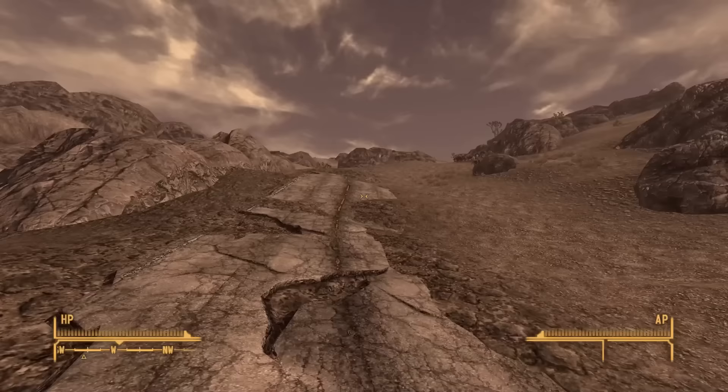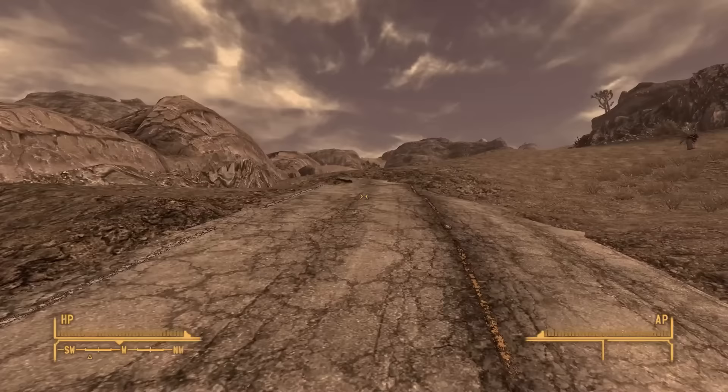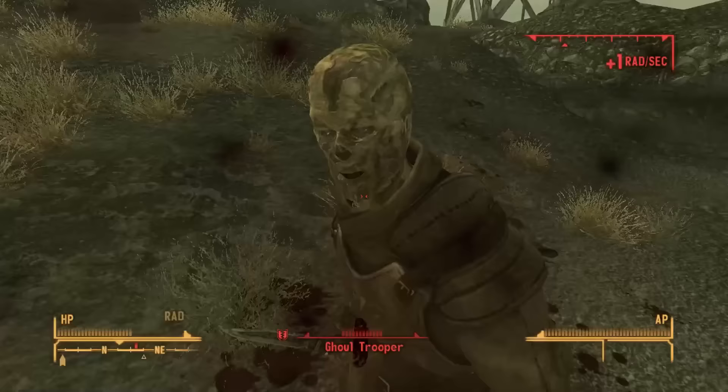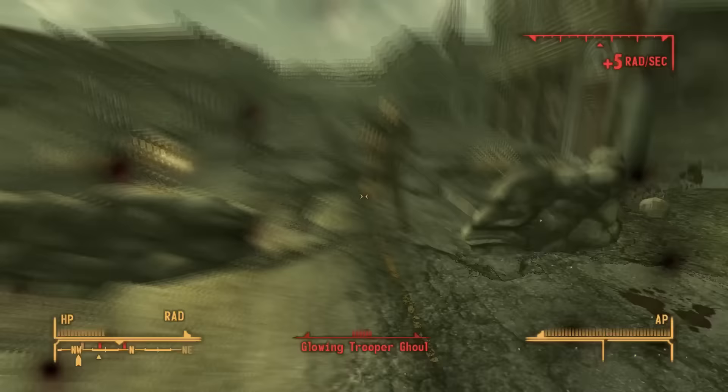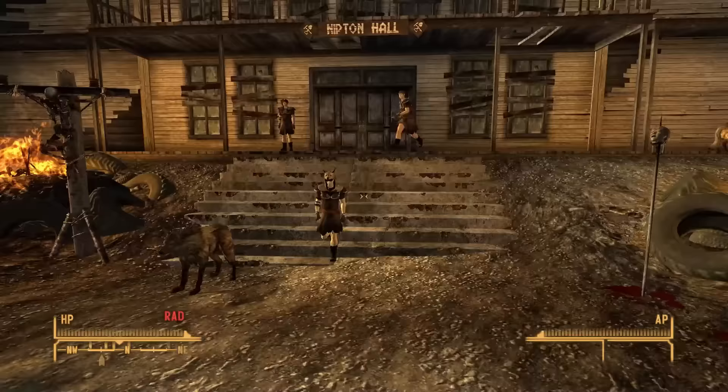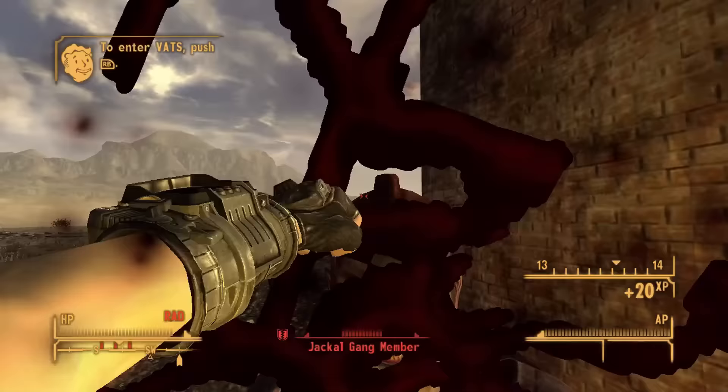I return to Caesar once I've activated the army — he just assumes the shaking ground means I followed his orders. With my business at the Fort concluded, it was back to the Cove where I freed the Weathers family for almost nothing after convincing the slavers they were all diseased. Rather than heading back the way I came, I opted to go back through Camp Searchlight towards Nipton. With the help of turrets and blunt force trauma I hoped to get the ghoul dog tags for rewards, but without any rad resistance I only managed to get half of them. On the bright side I now have the maximum level of radiation sickness, so I'm prepared for when I get the Rad Child perk — silver linings and all that.